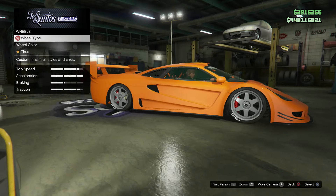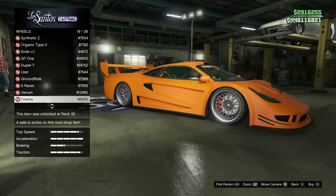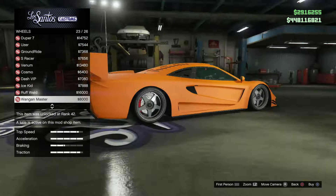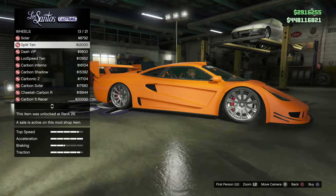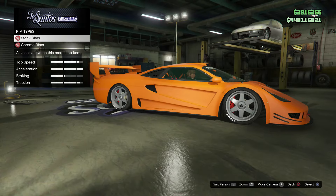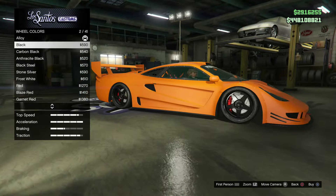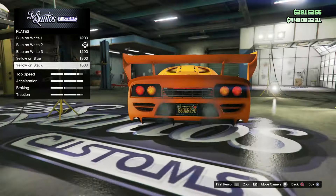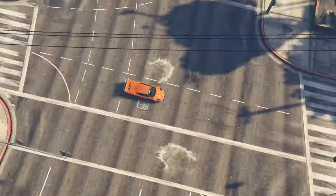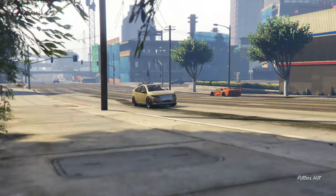Under Primary Color I've gone for an orange matte, but you're welcome to use a metallic or classic. For the wheels, the stock wheels that come with the car are quite nice, but I've decided to go with the Wagon Master, listed under Sport, and we're going to choose black for the wheel color. For the suspension, we're going to slam it to the ground, and of course we're going to max out all the other performance upgrades.